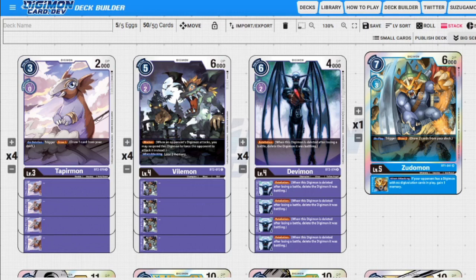Next up we have Vilemon — he's going to be our blocker for the deck. I thought about playing two Bearmon, the blue blocker from the starter, but I opted for Vilemon instead because I feel Vilemon is a better option here. Normally two to evolve, 6000 DP, your generic blocker for now.